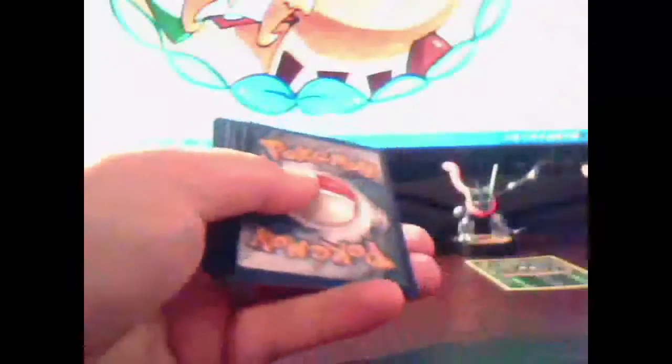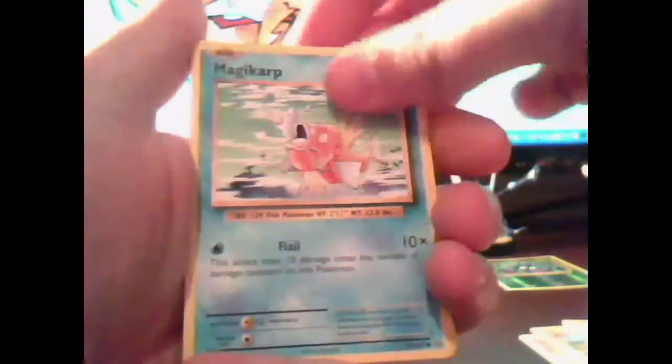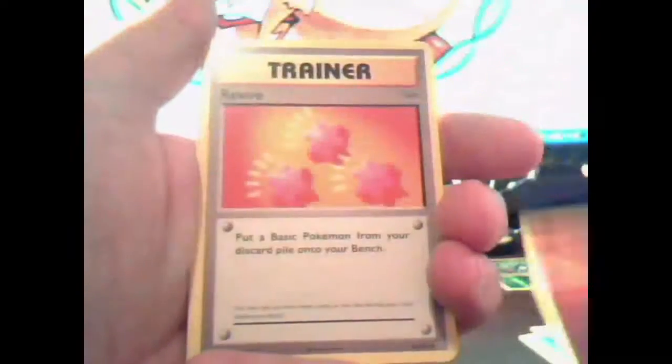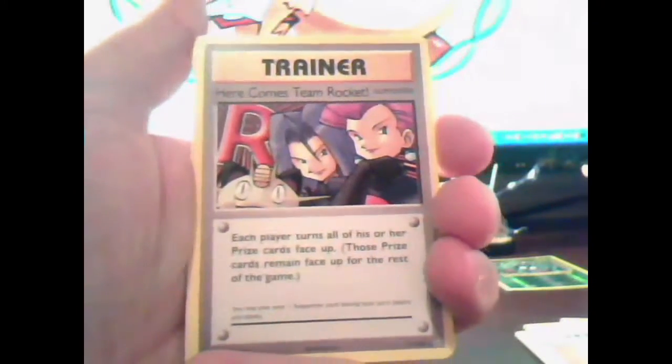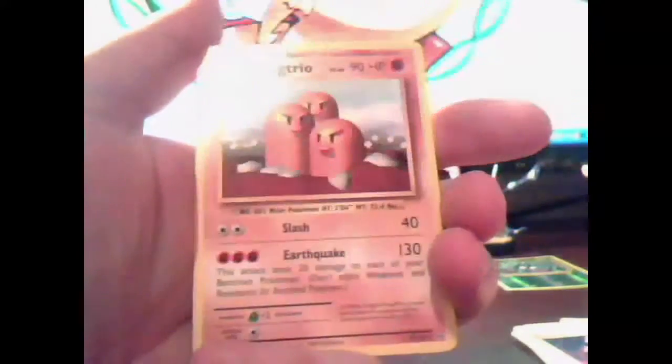Straight on to the next pack. We have got a Vulpix, Sandshrew, Onyx, Magikarp, Fighting Energy, Revive, Secret Rare — here comes Team Rocket. We're still only missing the Secret Rare Pikachu. A Magmar, Reverse Holo is a Switch, and a regular Rare Dugtrio. Not bad.